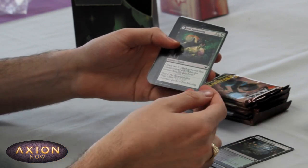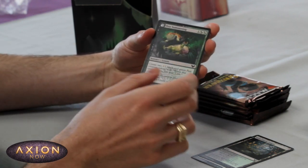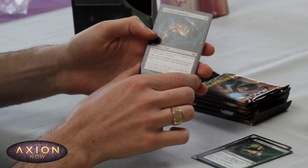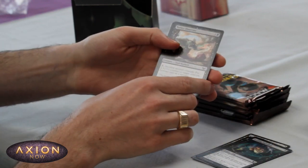Pest Summoning — one of the better lessons. All the ones that make creatures are absolutely what we're looking for and this goes right into our colours. Unwilling Ingredient there, a nice 1/1 frog — more frogs for the frog deck.